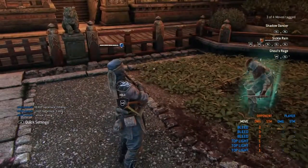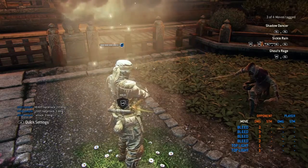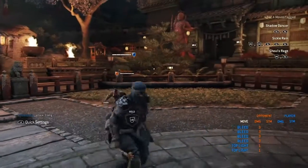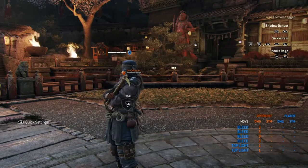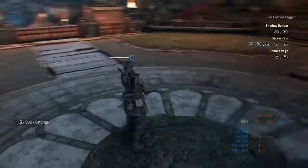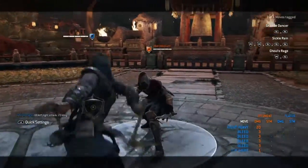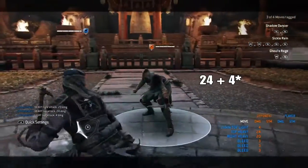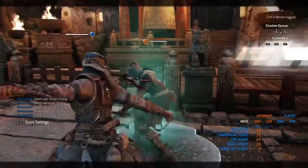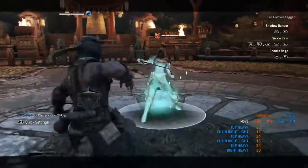Triple stabs do 3, 6, 9 — each individual stab to the face does one damage, so that's 15 total. Heavy plus guaranteed light does 20, plus 4 is 24. Heavy plus unguaranteed light is also possible. Range heavies do 20.